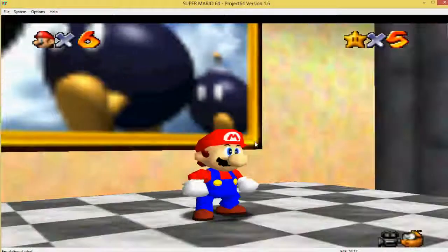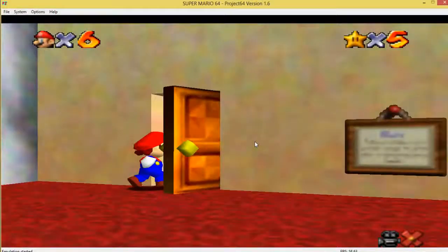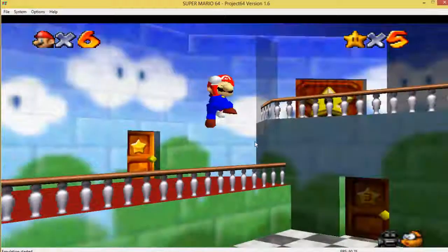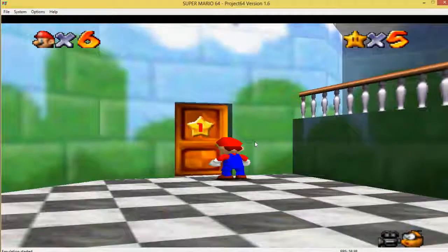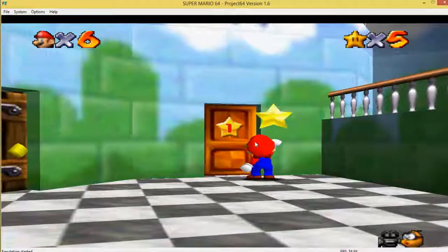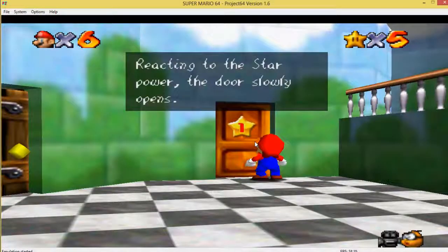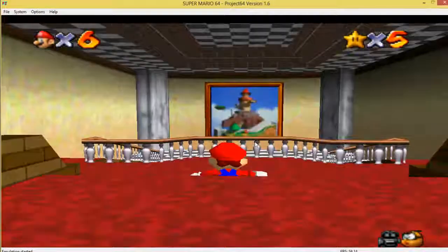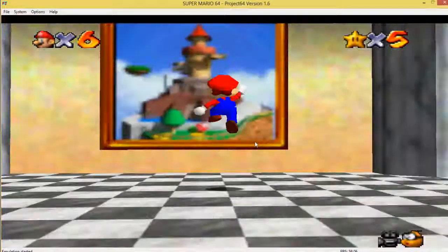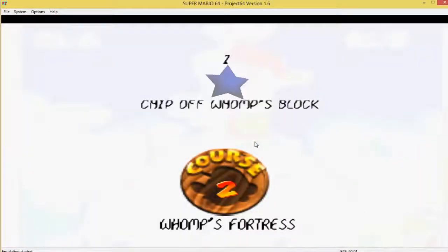Now we'll be moving to the fortress next. I can't really remember, but I think for most levels the first star is always a mini-boss. I can't remember if that applies for all of them, but I know it definitely applies for the fire lava level below - you have to beat a big one there. I know it applies for Bob-omb Battlefield and Bob-omb's Fortress.